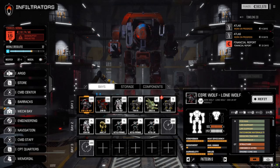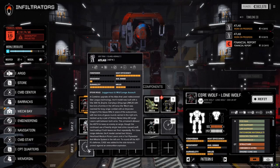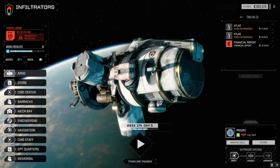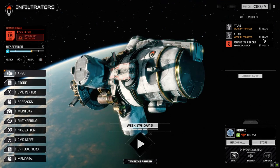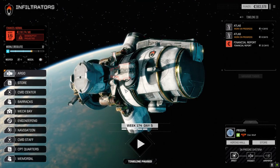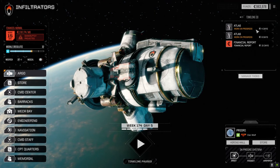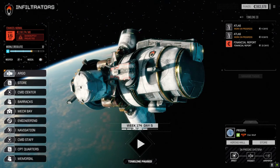We went through our financial report which was like 2.75 million, then I put a Clan XL engine in the Atlas 2C — that was four and a half million — and increased the armor. Both Atlases, once repaired, just need to be loaded out and we're ready to go. The second Atlas doesn't have an XL engine unfortunately. The 2C has about 59 tons of free space — feel free to suggest a loadout. We could go an ultra autocannon build or a RAC-2 build or something along that line.